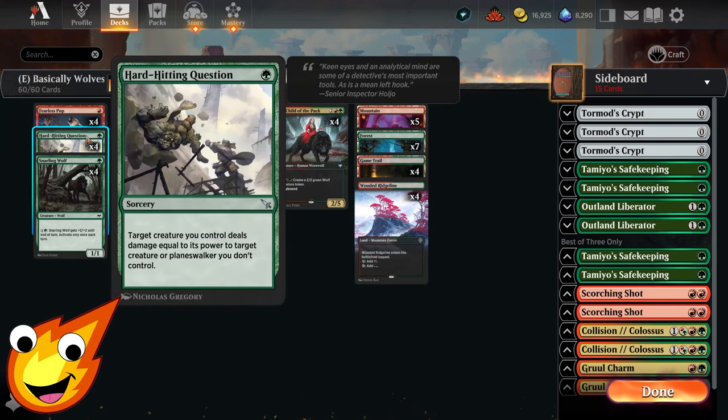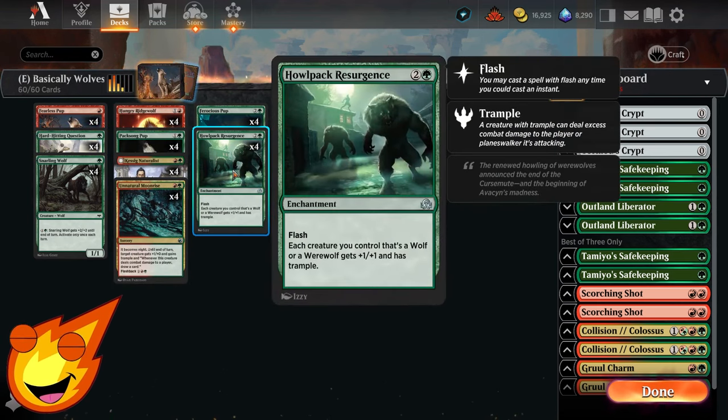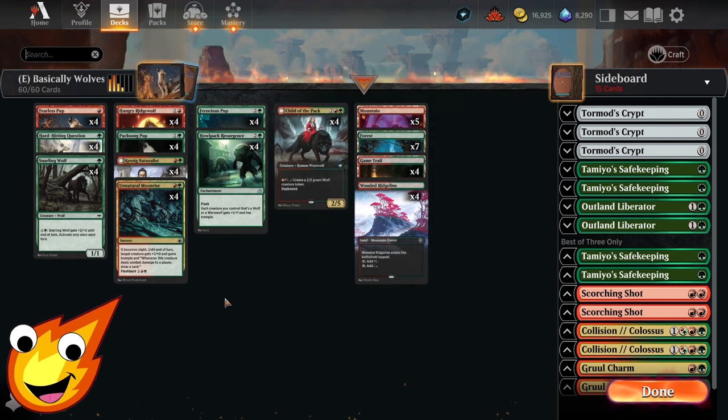For additional support, Hard Hitting Question in the one-drop slot lets one of our creatures deal damage equal to its power to a creature or planeswalker we don't control — solid early removal. We also have Halpak Resurgence, a flash enchantment at three mana that, when it enters, gives every wolf or werewolf we control +1/+1 and trample — excellent for pushing through chump blockers as a mid or late game combat trick.